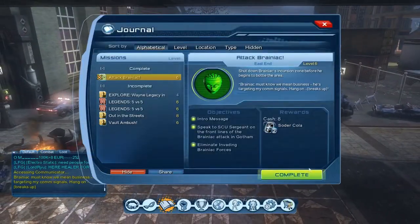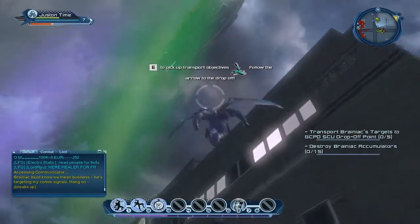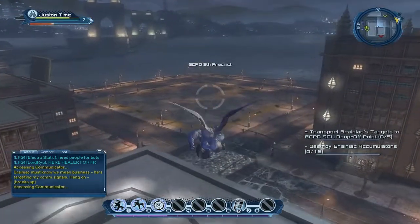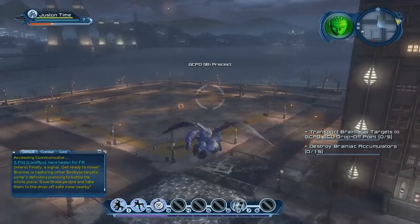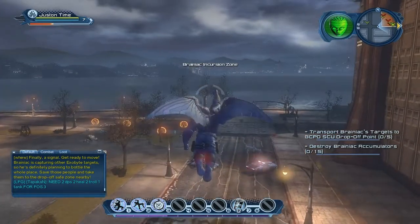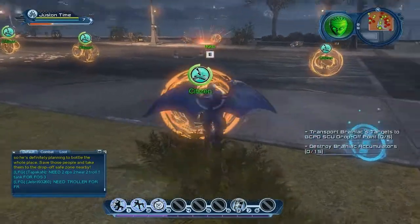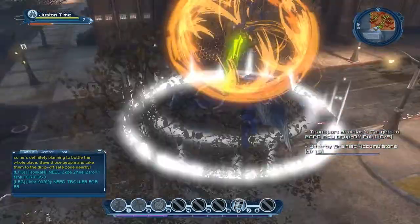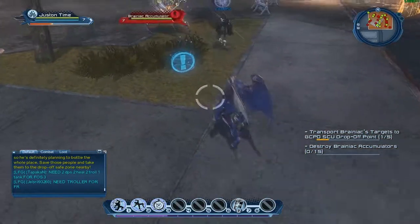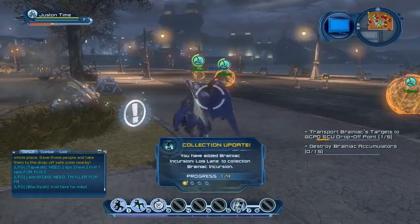Okay, so that's the first part of this mission complete. In-game, Batman says Brainiac must know we mean business — he's targeting comm signals. Brainiac is capturing other exo-byte targets, so he's definitely planning to bottle the whole place. Save those people and take them to the drop-off safe zone nearby. Just a little bit of background info for those of you not familiar with the DC Universe about Brainiac himself.